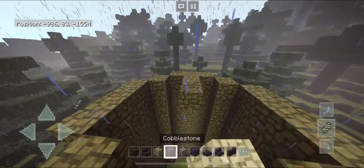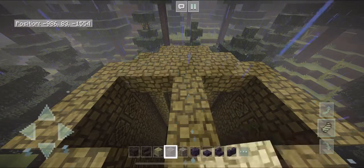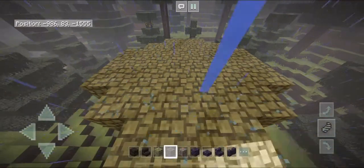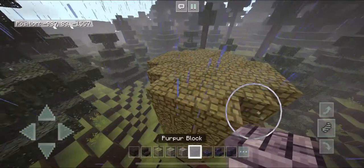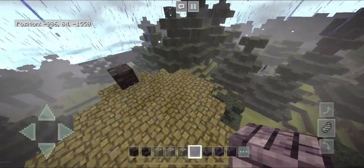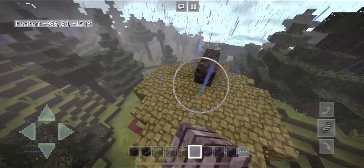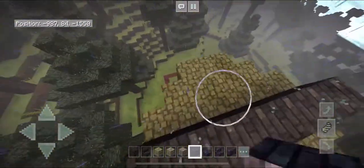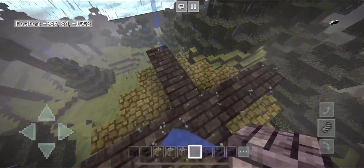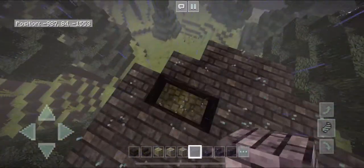With your cobblestone, go ahead and fill in the gap at the very top. Then grab your purple block and fill up the very top section. I like to make a cross first and then fill in the little gaps — there's no real rule, that's just how I do it.